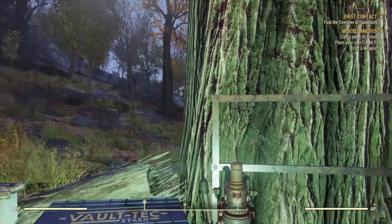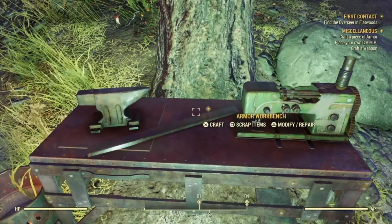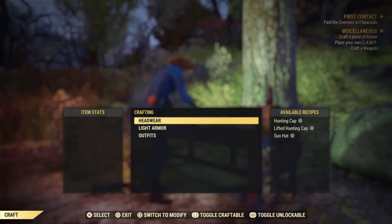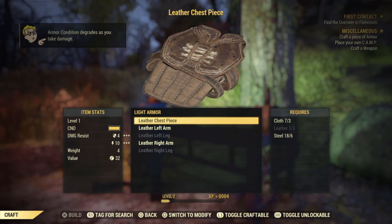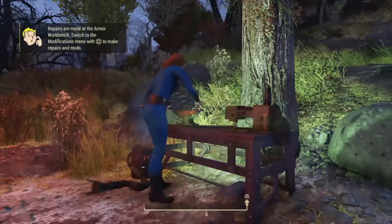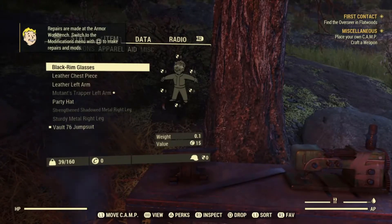Since we found some leather, we can go make at least a little bit of armor. Let's see how many pieces we can make. We're going to make light armor — start with the chest piece, and we have enough to make one arm too. Be sure to put the armor on by highlighting it and selecting it in your Pip-Boy.